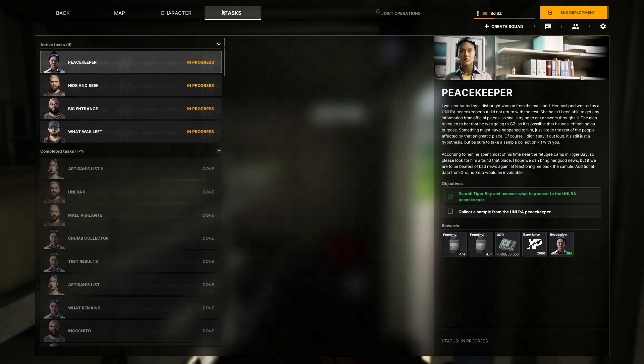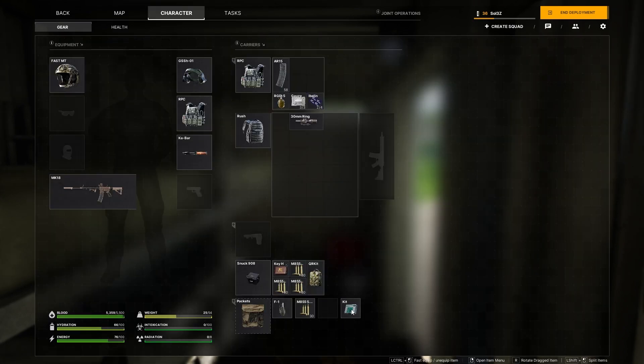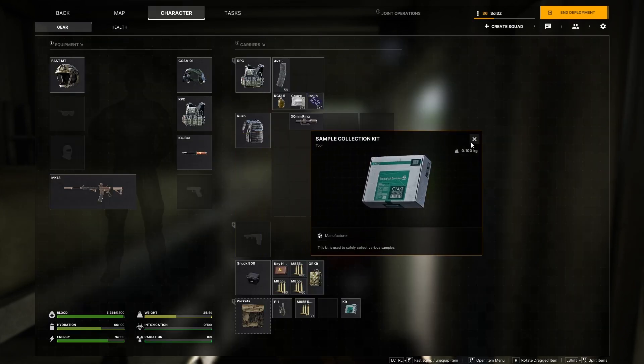Welcome back to this video. I'm covering the Peacekeeper quest once again — my audio on the next couple of recordings died so I have to re-record this. For this quest, you have to bring the sample collection kit, which you get when accepting the quest from Labrad.